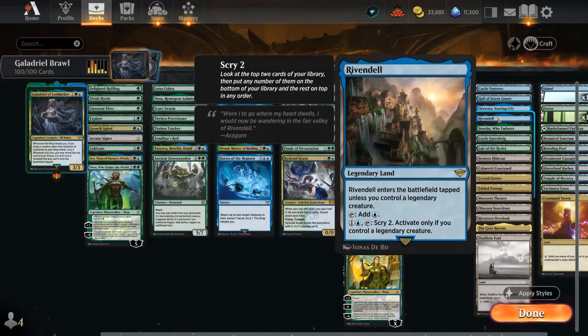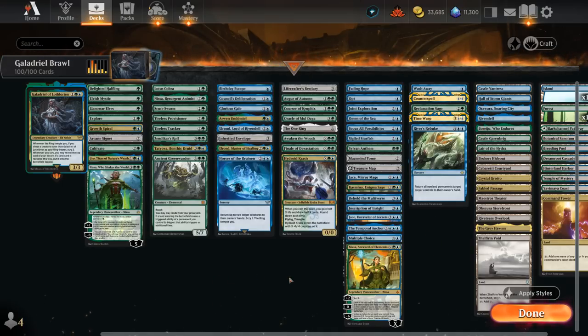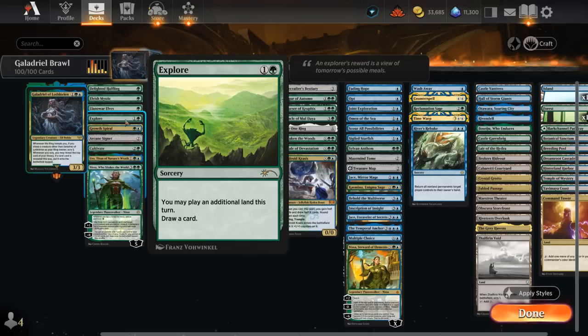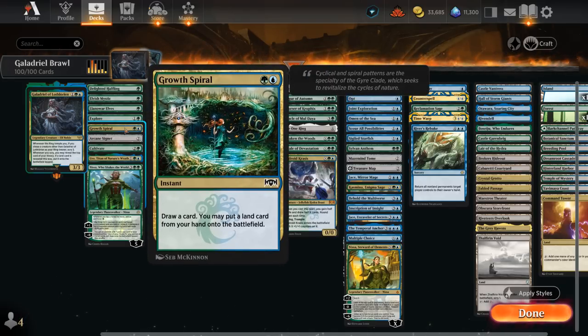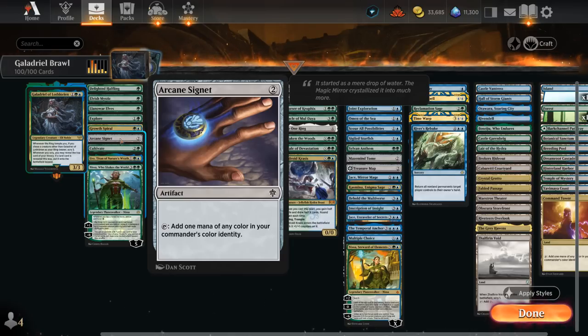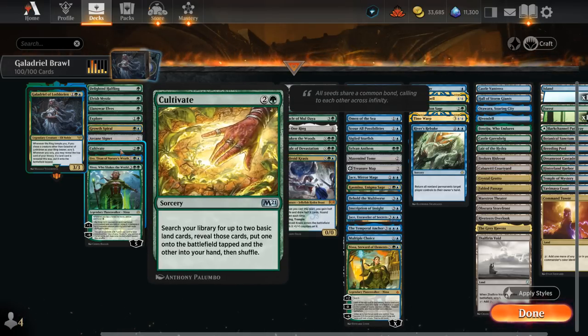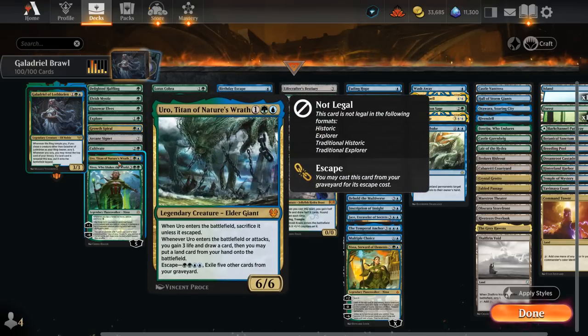There are a few more utility lands to go over. For the detailed breakdown, starting with mana acceleration: we've got Delighted Halfling, Elvish Mystic, and Llanowar Elves. Then Explore and Growth Spiral to play an extra land and draw a card. I'm only playing Arcane Signet as a two-mana ramp artifact since we can immediately tap it for mana, plus Cultivate as another staple of any green deck. Uro is also excellent here since we have a lot of fetch lands — the fetch lands combine with all the landfall creatures to enable those twice.